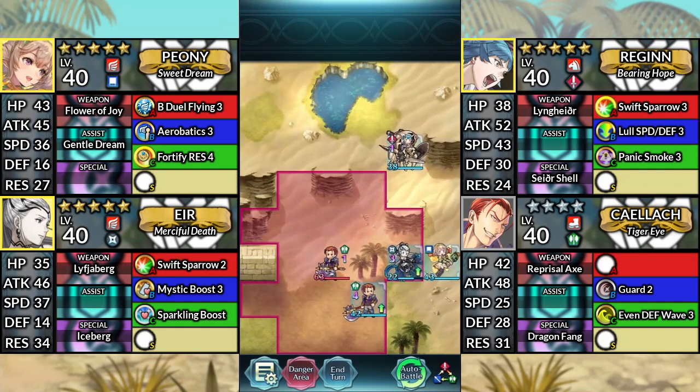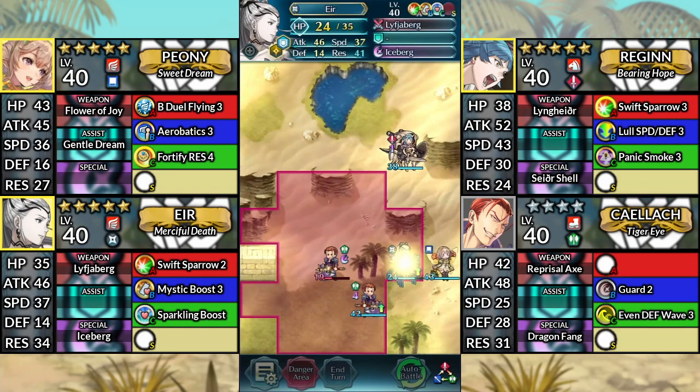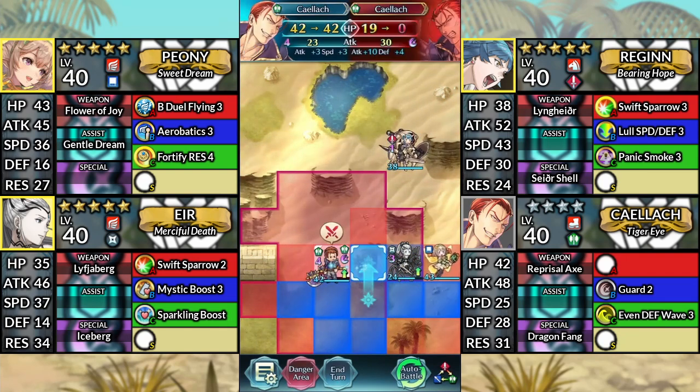For turn 6, use Eir and attack Caellach. Finally, move Caellach up and attack Caellach to finish.